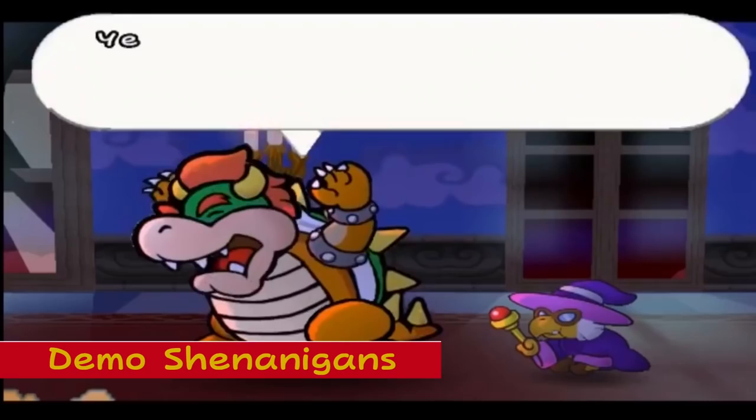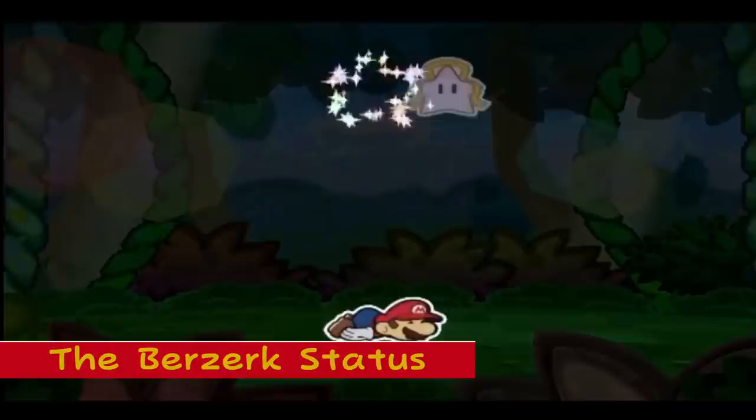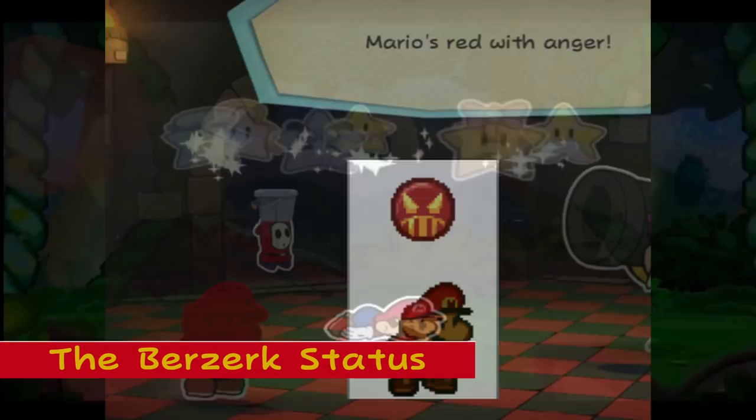The Berserk Status: There's an unused badge in the game's code called the Power of Rage. This badge is fully functional and can be worn if hacked into Mario's inventory. When Mario wears it, he takes on an angry pose during battles and becomes much stronger, and you can't control his actions, similar to the Berserk status in many RPGs.